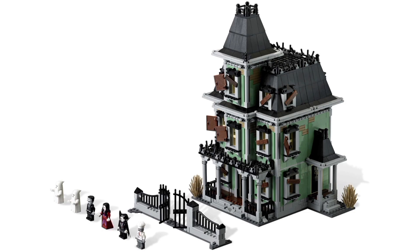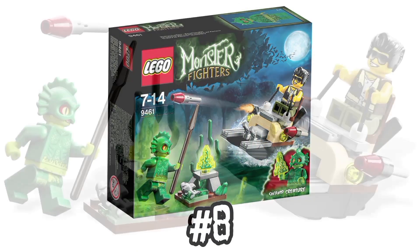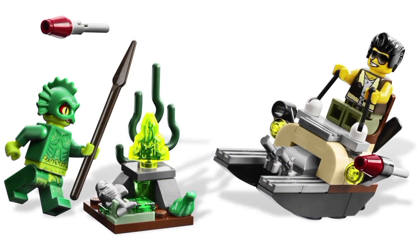It's also the only set that comes with a moonstone, which is kind of lame. For only $7, the swamp creature is a neat set. It feels like two polybags bundled together, but for the price of one. Plus you get one of the moonstones. The pattern printed on it isn't the best, but otherwise this set is pretty cool.